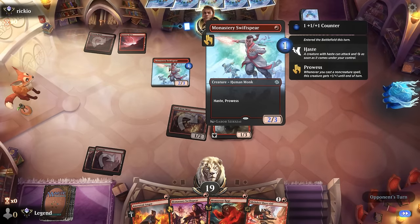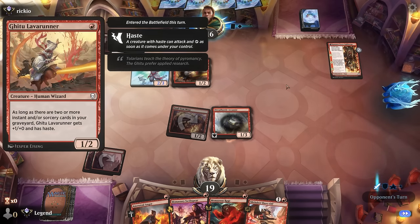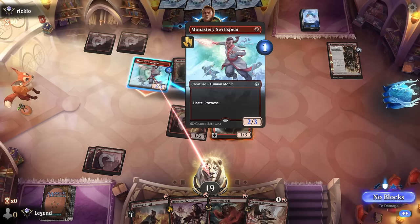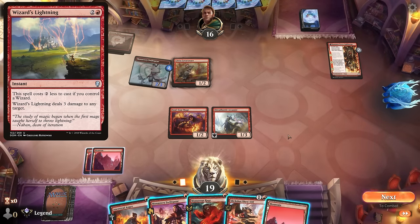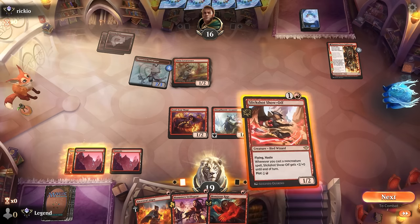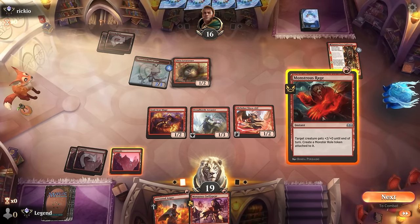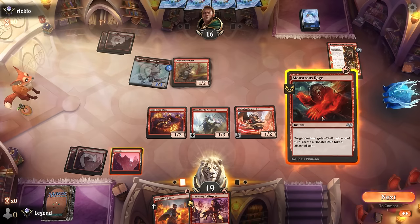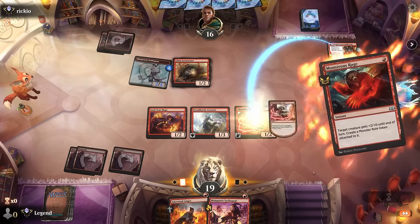Swiftspear at least not a wizard, so they can't Wizard's Lightning my Arcanist, but they could take out the Soulscar. It's going to be a Ghitu Lavarunner, which also implies our opponent has Wizard's Lightning in the deck. Found land three—could play the Slickshot, Monstrous Rage, get back Monstrous Rage, and deal quite a bit of damage. Yeah, that seems fine. Should probably Monstrous Rage the Arcanist itself to get it up to four toughness, and then Monstrous Rage the Slickshot too so it doesn't die to a Play with Fire.